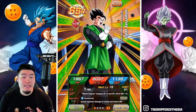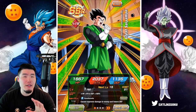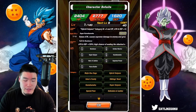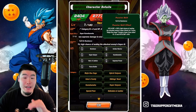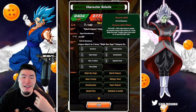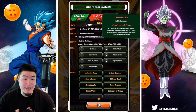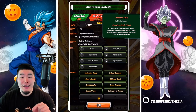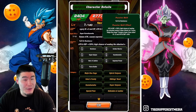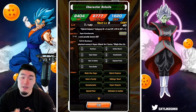Finally, we have Great Saiyaman, who is a good all-around support for the Majin Buu Saga category. He gives Ki +2 and ATK & DEF +30% to Super Class allies. Actually, I thought he was just Majin Buu Saga Ki +2 and ATK & DEF +30%, but it's Super Class — so a little bit worse than I remember. The Majin Buu Saga category has quite a few very good supports, so he might not make the cut if you have some options, but he's a decent unit.